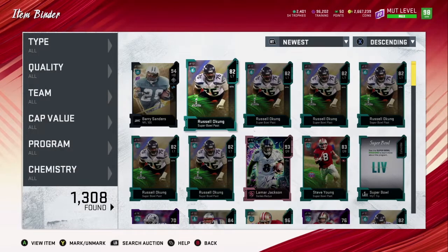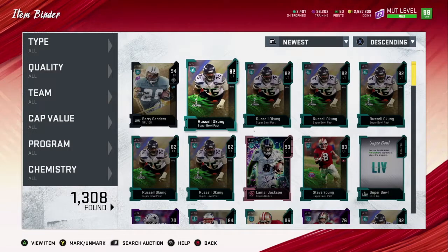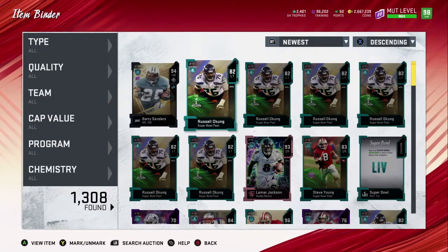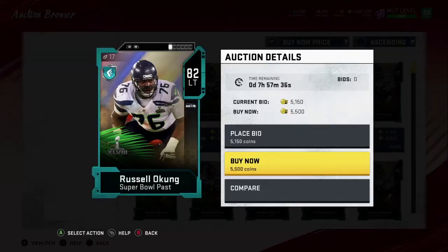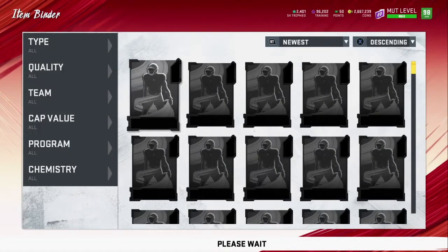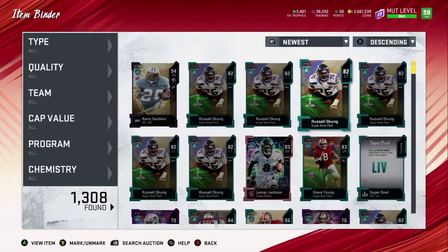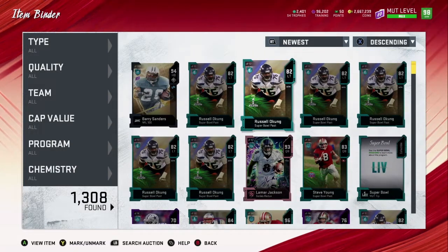Sometimes even the 82 approach doesn't always work, but this is what I do: I find an 82, like this one here. It's common today because the Super Bowl Pass promo just came out, so it's going to be coming out of a lot of packs. I click the LB button — if you're on Xbox you can see there's one for 5,500. That one sold already, but if I wasn't talking I could have sniped it. I've got six or seven here.